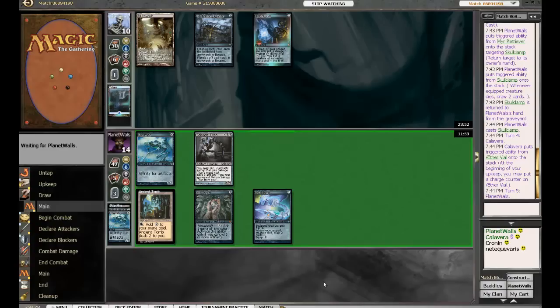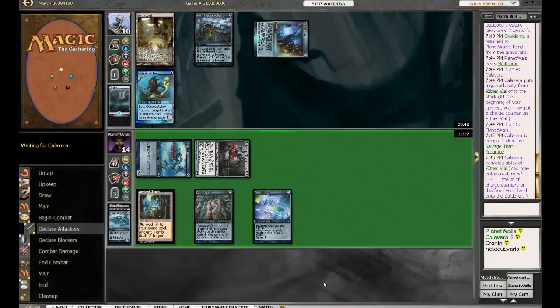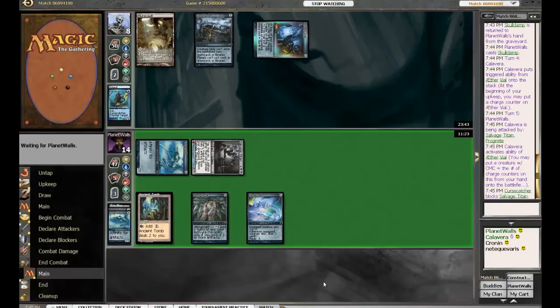All right, I think this one's over, Josh. You're calling it? I'm calling it. Well, he's facing down eight damage right here. It's not like Planet Walls doesn't have five cards in his hand, true. If I saw a Wasteland come down out of Planet Walls right this moment I would call it for sure. Well, if he chumps with a Cursecatcher and Ancestral Recalls and goes to town, you'll be singing a different tune. I would be highly impressed — Calavera impressed me last game, let's see if he can do it twice.